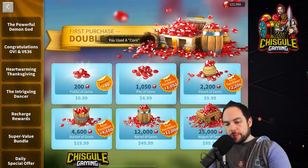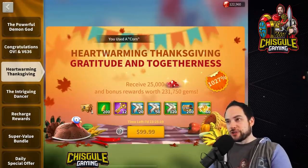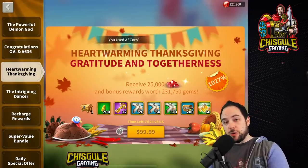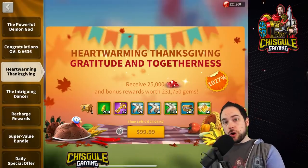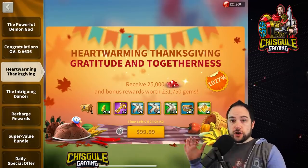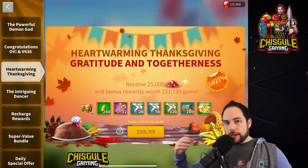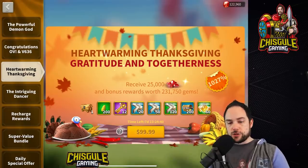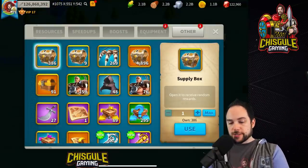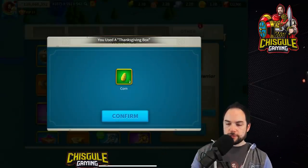As far as the bundles go, my recommendation is: if you need stars, go for the congratulations OV bundle. If you're not feeling up to grinding for corn by doing the different Thanksgiving quests, just purchase the heartwarming Thanksgiving bundle — that's a fine choice if you are spending. A really great free-to-play way is to go to zone one, farm low-level resource nodes, send your gatherers out actively all day, and you'll accumulate ridiculous amounts of corn. That will come in the form of Thanksgiving boxes — you open these up, you get corn, and you stuff the bird.